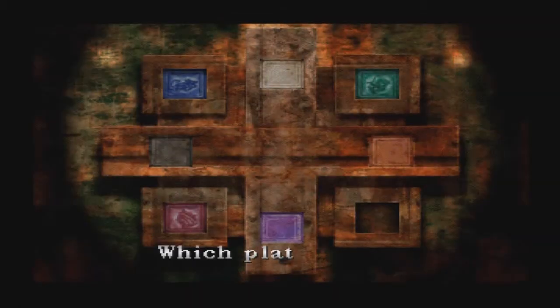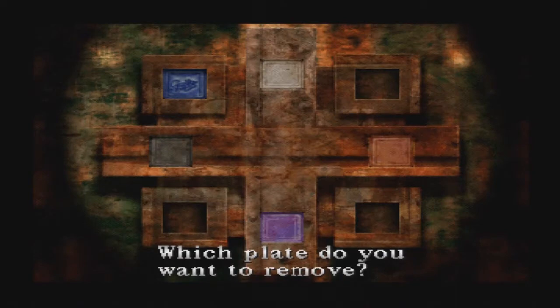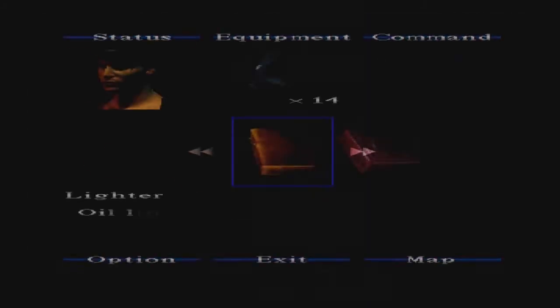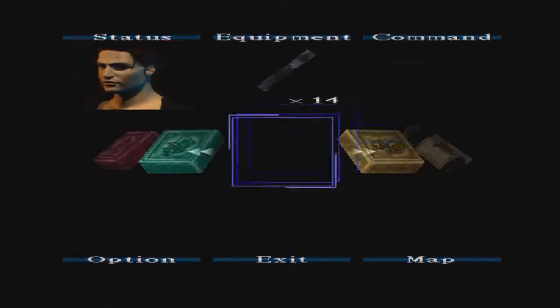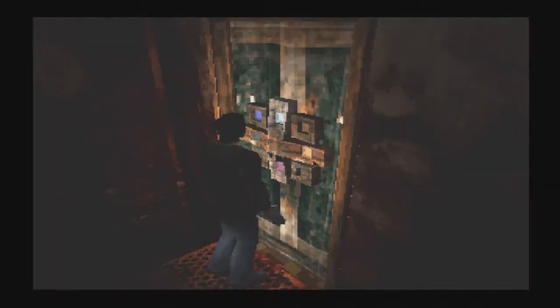I just looked online and the solution actually makes sense. Even now, I think that piano puzzle is kind of unfair. I don't agree with the solution. However, this puzzle was actually doable. It makes sense. I really can't be bothered to explain it well, so if you don't know the solution, just go on the Silent Hill wiki page — they explain it really well.